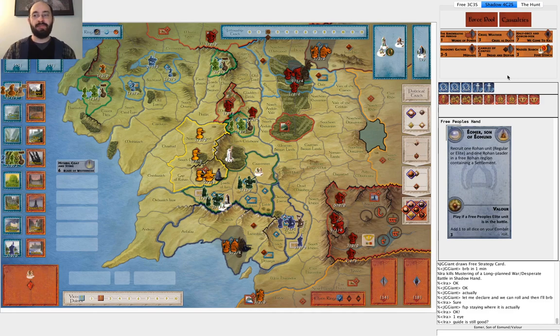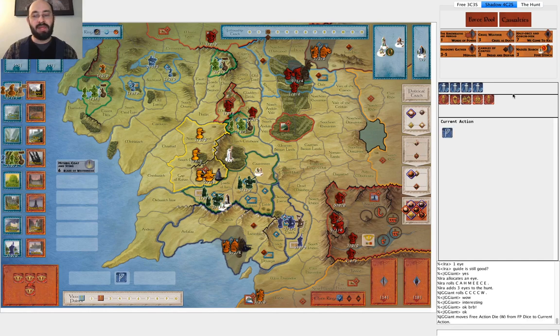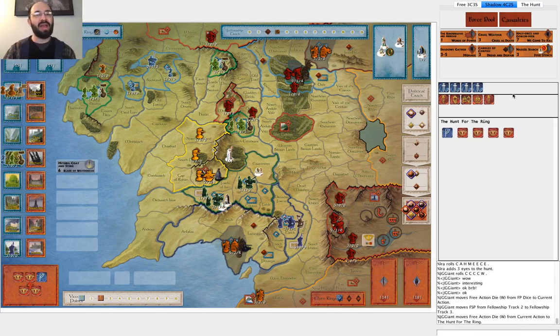I roll four Eyes - probably more than I want. He rolls five movement, so that's not great for me. He immediately uses the Will of the West to move. What's interesting is I don't know why you need to use the Will of the West there - you're not really worried about having enough movement to get in. I would tend to move once, see how it goes, then move a second time. If you don't get revealed on your first movement, you can move again. He moves and he's safe. At this point I'm thinking about playing Cruel Weather, thinking about playing Nazgul Search.